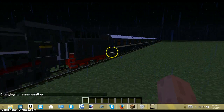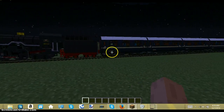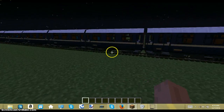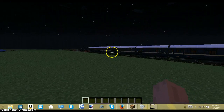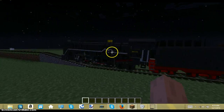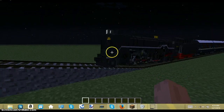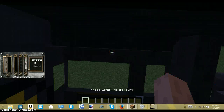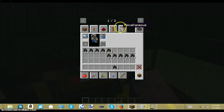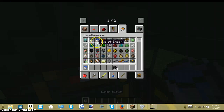Okay, so we're back right now and as you can see, I added a long train — a very long train. Look at this! It's like a real-life train. We have the front part of the train. Let's get to it. We don't have enough water, so we're gonna do this.